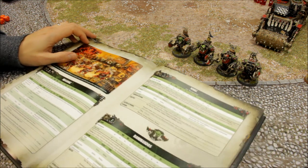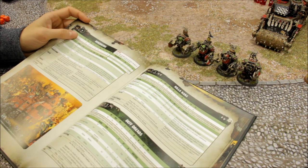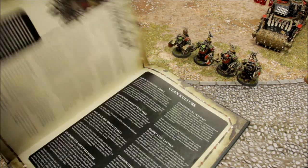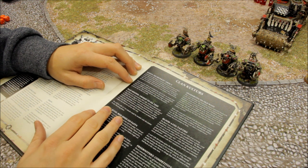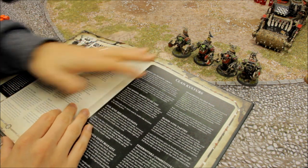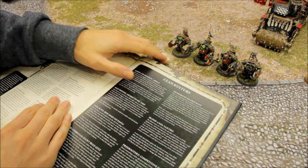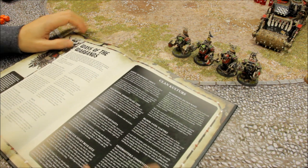Now for some tactics and bonuses to really enhance your use of these. The first thing I do is choose the Goffs clan kultur. Any time you roll a six in close combat you get an extra attack. For them hitting on fours, that generates a few extra attacks for the unit. I go for Goffs just to give me a little more edge in close combat — so you're looking for fours to hit and sixes generating extra attacks. With three attacks each and four for the Boss, there's a good chance of rolling a couple of sixes.